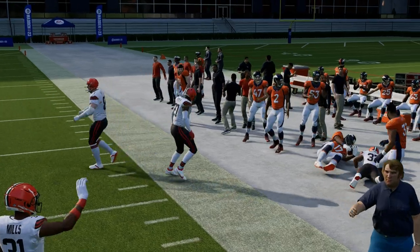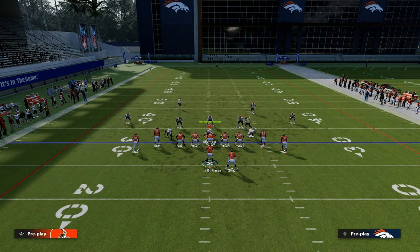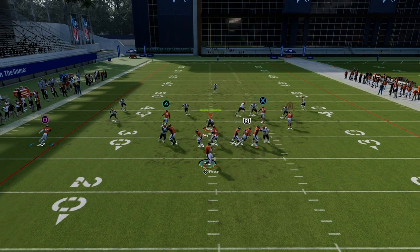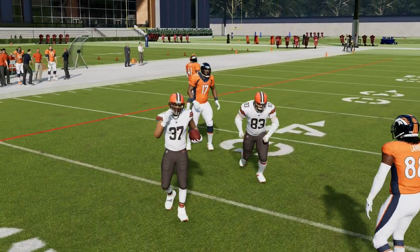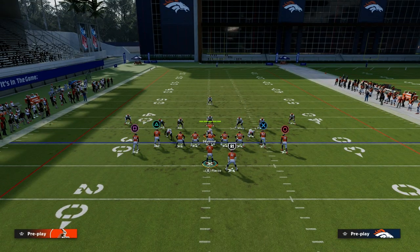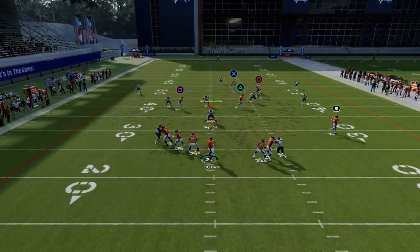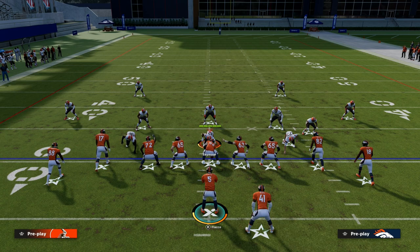That slant will get wide open against almost every coverage because the running back flat route is going to pull the zones and create little pockets to throw into. Even against cover three, if they take away the best route — the post — you have these underneath slants. There's a lot you can do with slants this year. If they're in a traditional cover three, you can probably just hit your running back wide open. Typically, if they're going to user the deep post route, you should have the slant wide open — just throw it before he gets to the curl flat zone, and that's how you can throw slants even if they're covered.